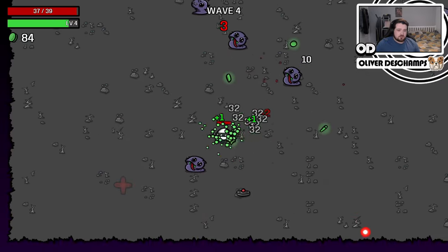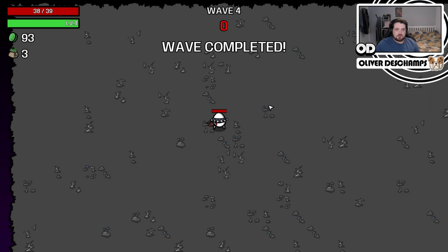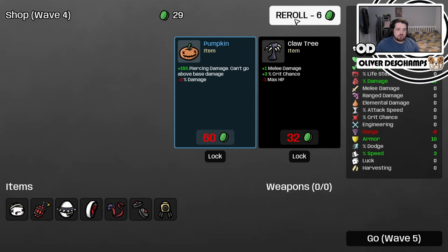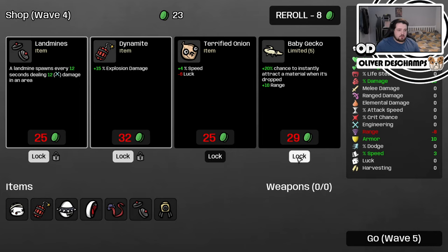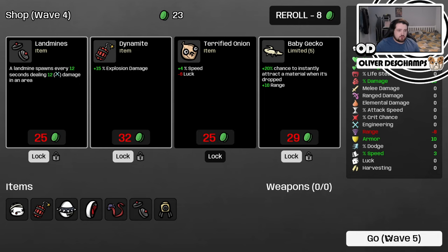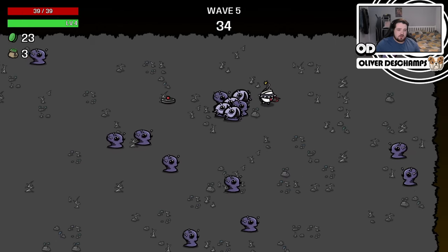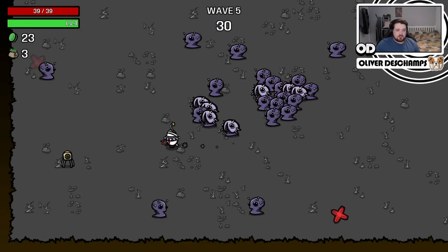We need to claim all of that — two seconds left. Just run through and claim as much of it as possible. Damage percentage, I think. Explosions — good. Damage minus range — good. Explosion damage — yes. Landmines — yes. And we'll take a baby gecko. I think that will do us quite nicely. We just gotta keep pumping that explosion damage up, because the more damage we can do in the later stages, the better. So damage percentage and explosion damage.